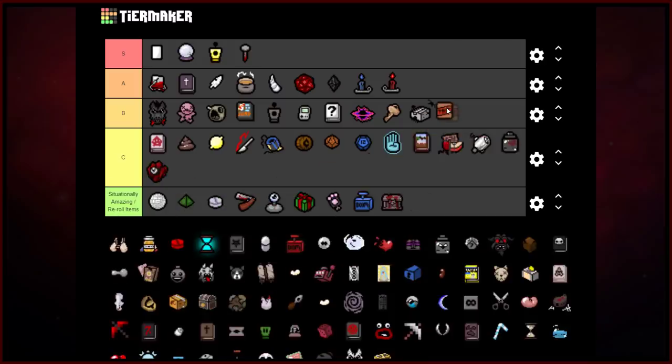TNT Block — B-rank, for the same reasons I gave with the other bomb items. It's a single-use bomb that you can plant down; you can actually plant down multiple ones if you have a way to recharge your spacebar item like Nun's Habit. I wouldn't use it offensively, but if you have a tinted rock and just don't have any bombs in an emergency situation, the TNT Block can help you out. Not terrible, but also not great.